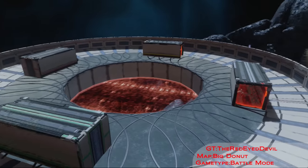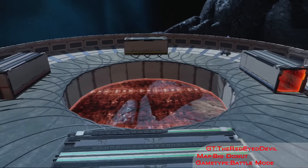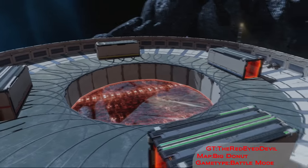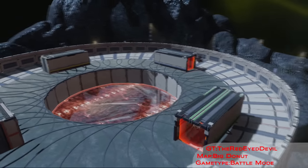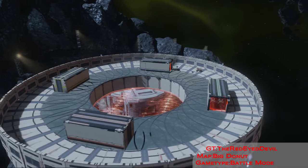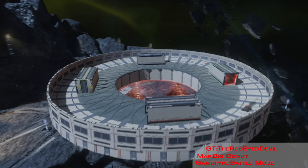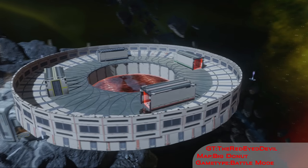Today's map is Big Donut by the Red-Eyed Devil. This is a great mini-game created for battle tracks — it's even got its own game type called Battle Mode. This map being a recreation of Big Donut from Mario Kart 64, and bringing it into Halo 4, was lots of fun.